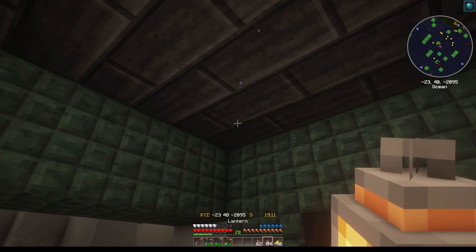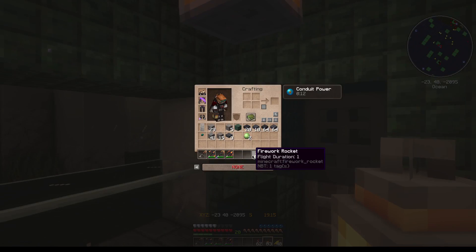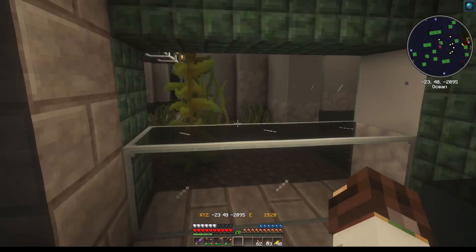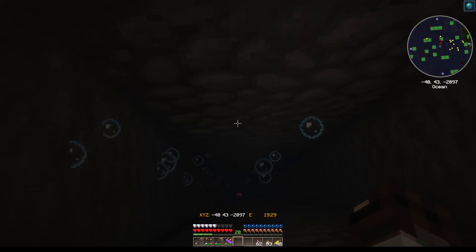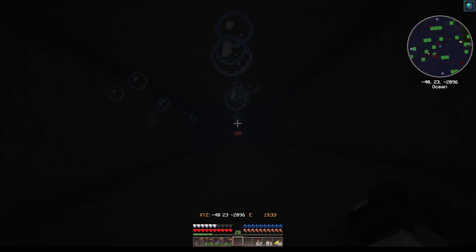We'll be able to hang lanterns — hang a lantern right in the middle to give us a light. Go get three glass and a lever, then I think a dark oak pressure plate, and we'll be good to go. Dive dive dive!